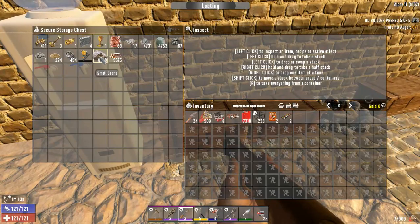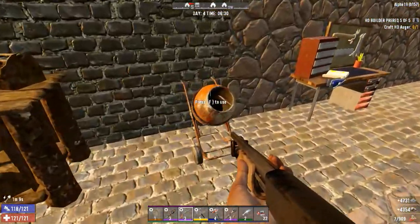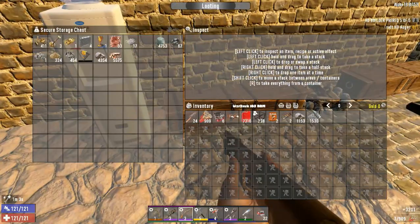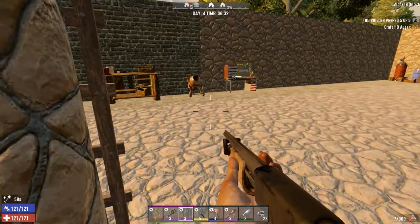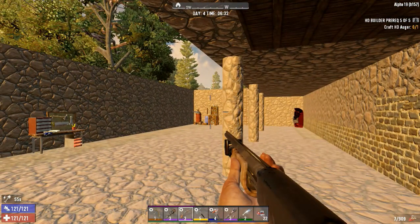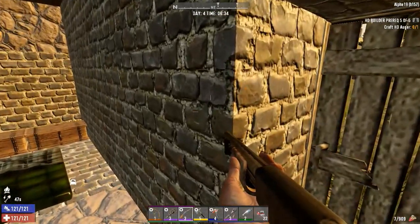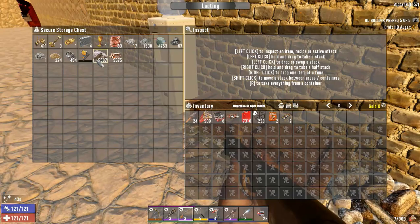Our sand is coming out now so I'm going to grab some of this rock and some cement and queue up as much as we can get going, because that's going to take forever. Ideally I'd like to have at least one more cement mixer and at least three chemistry stations — I think that would do just fine.